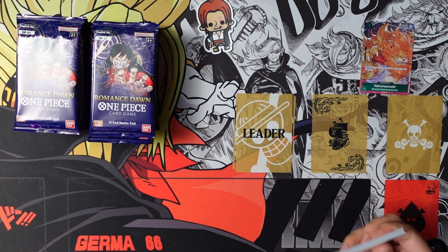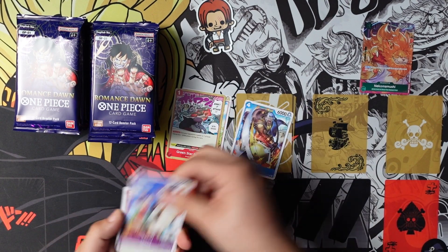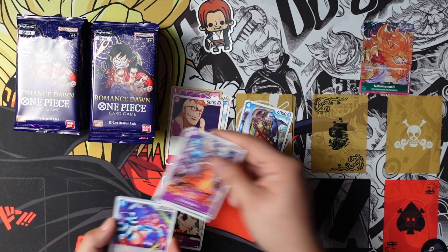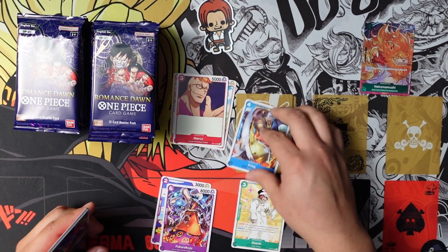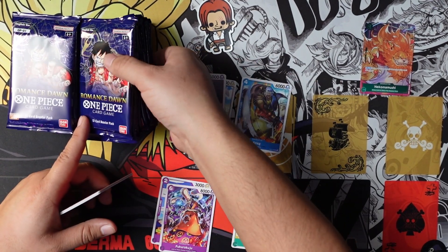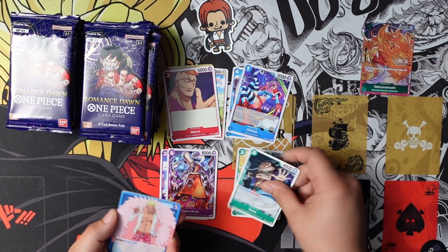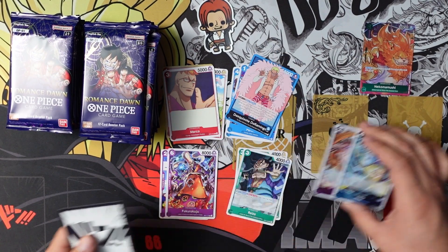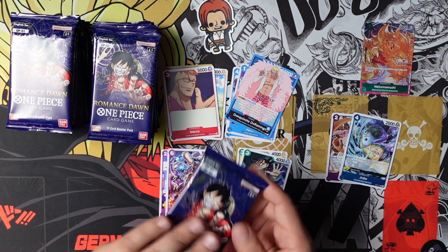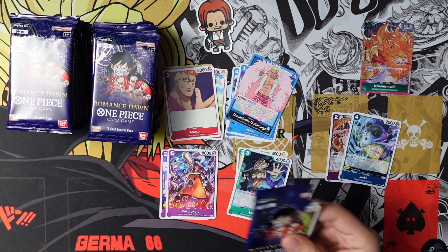Here we have the first pack on the right-hand side: Carrot, Green Star, Marco. I'm getting too ahead of myself — I'm gonna try to just open the box. Jinbei and Ulti — sorry, Ulti, please do not roast me. Ulti, alright.